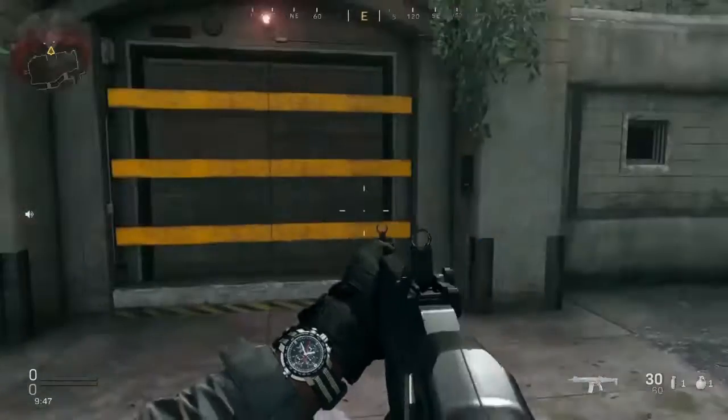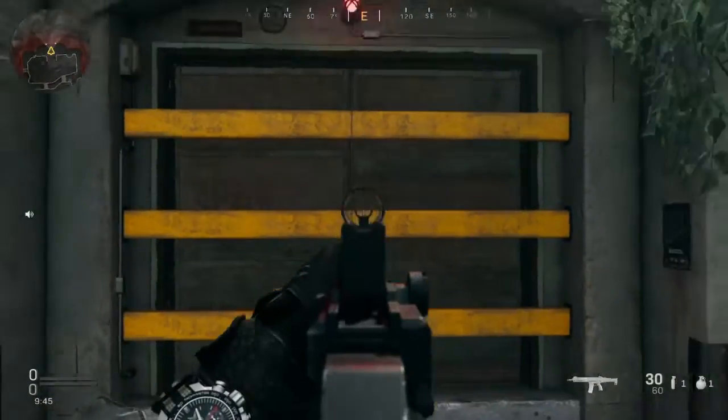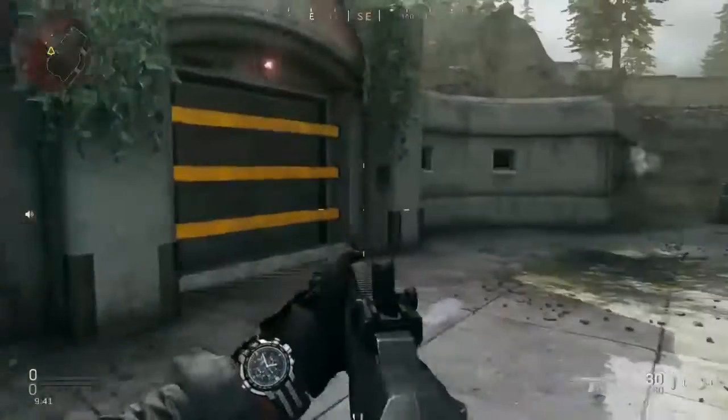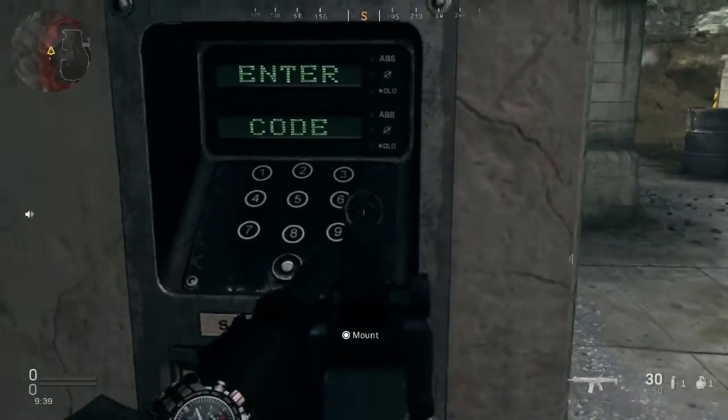Welcome, guys. I'm going to be showing you how to open this bunker right here and find a secret teddy bear holding a minigun. There's going to be a keypad here and you've got to find the numbers — they will change every round.